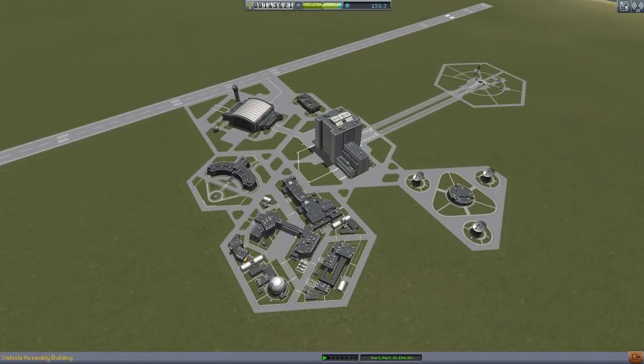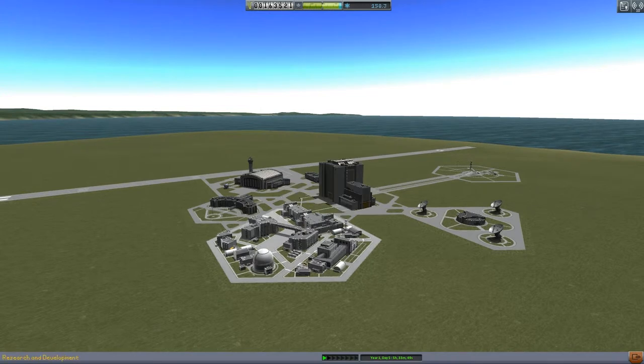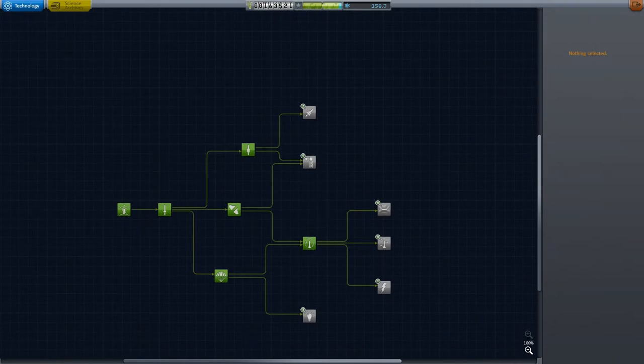Hello ladies and gentlemen, my name is Michael Stahl of Total 13 King and welcome back to KSP Career Mode. This is episode 3, and it is time to build a moon rocket that will land on the moon. But first, let's have a look at what we can buy with our brand new found science.